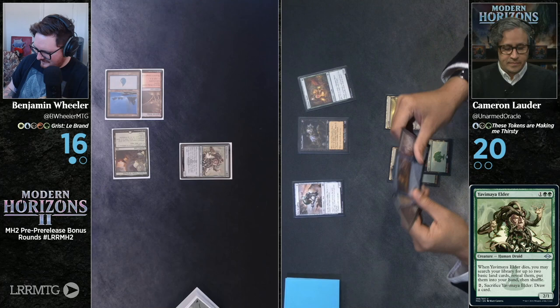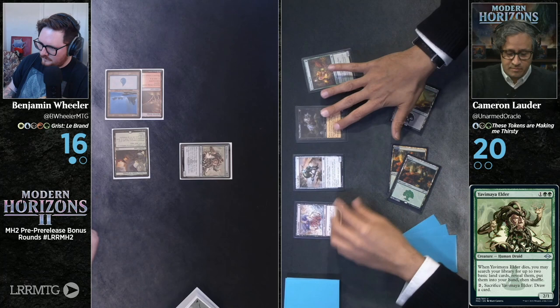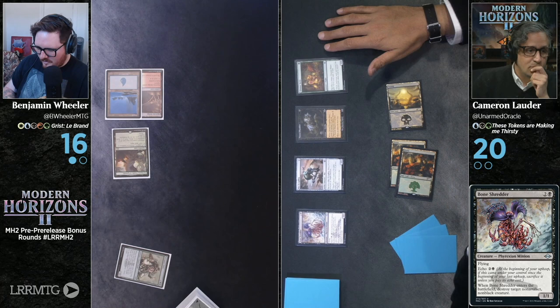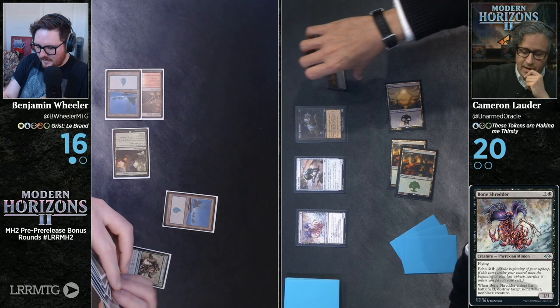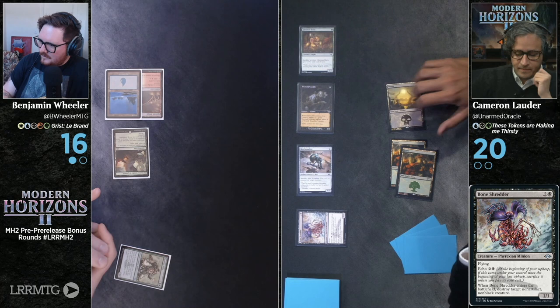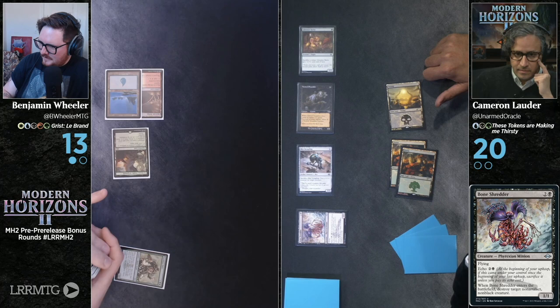From a flavor perspective, you're running away with this. Thank you. To allow you to get more land by casting this Bone Shredder — targeting Yavimaya Elder. The old man will kick it. I'm going to find a basic swamp and a basic island, and shuffle away the Planeswalker that was on top of my deck. Success. I will declare attacks. I take three. I will pass the turn.